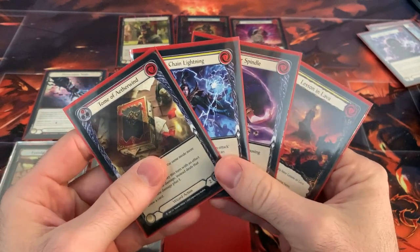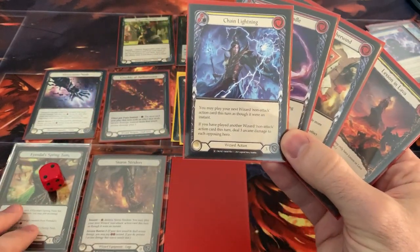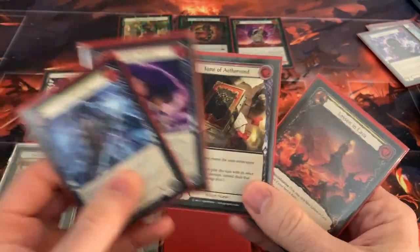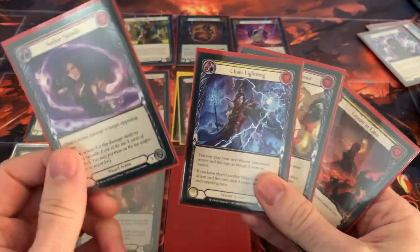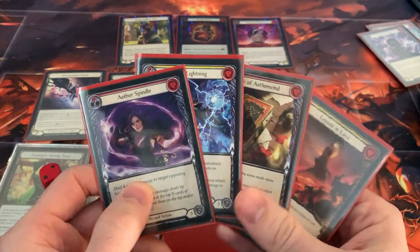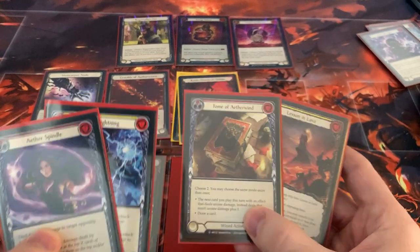These two cards are very good. I don't have Wildfire in arsenal yet and haven't really threatened much damage. So on my opponent's turn, I probably want to do this Aether Spindle, but unfortunately I don't have a blue. So I'm willing to block five here — that's probably what I'll do.